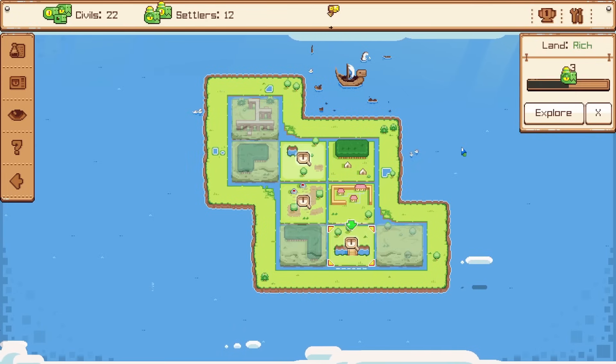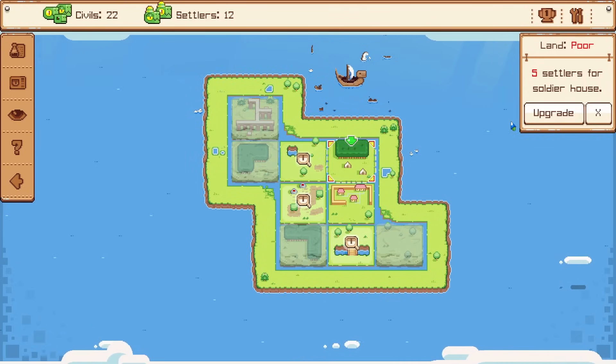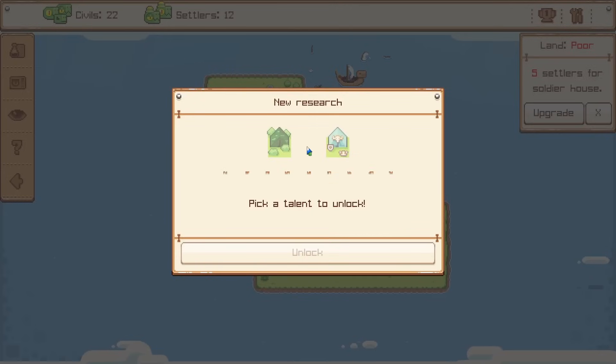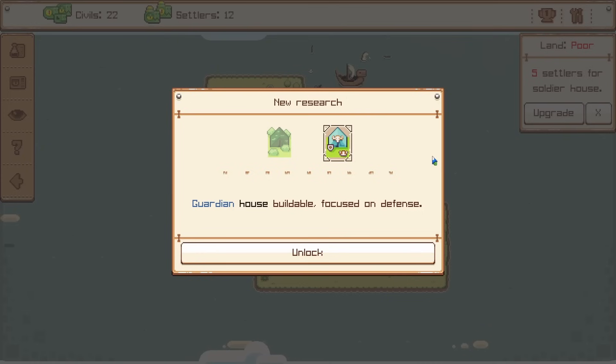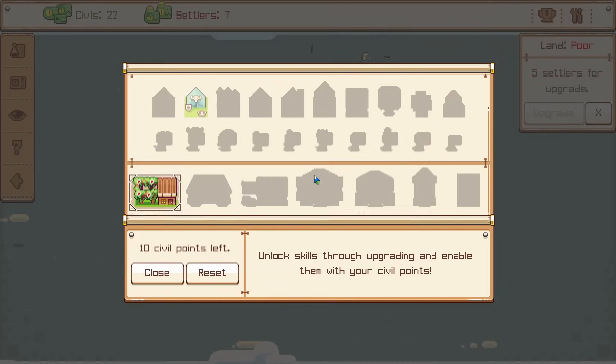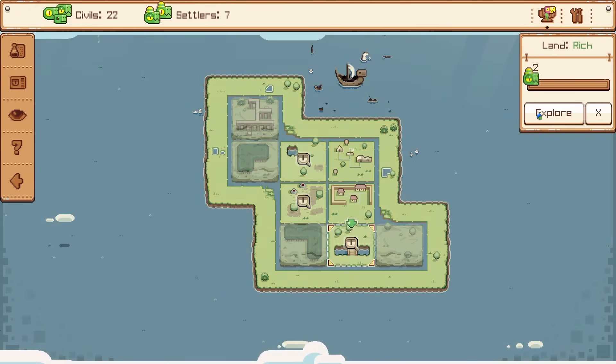We have more land to explore, and this land down here is very rich. We can also spend settlers for a soldier house right here, because there's a settlement that's already here. I think this should be okay because we're gonna have seven left over there for more research. So we can get a ranger house or a guardian house — I do like the sound of defense. It costs 12 points, but we have that researched, so we'll just need to settle in a different spot to get more points.